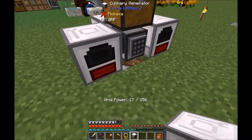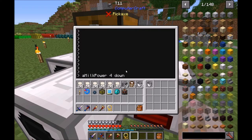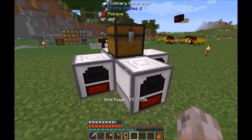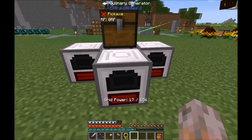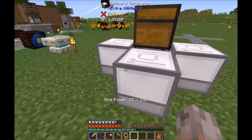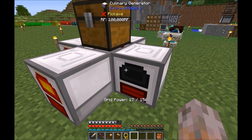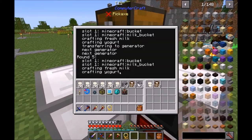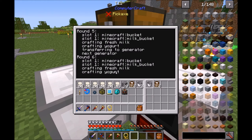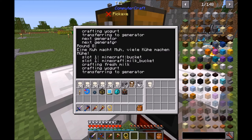With four generators in total, you start the program: 'a milk power down'. Then it serves four generators. The others are already running. One feature is: if the turtle tries to feed a full generator, it will skip it after one try. As you can see: transferring to next generator, next generator, next generator — so it skipped the full one.